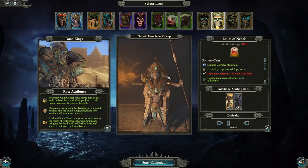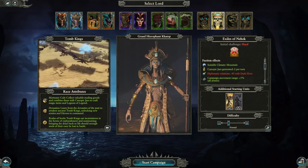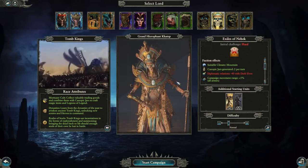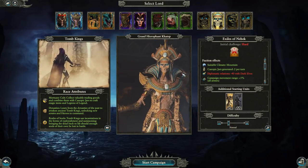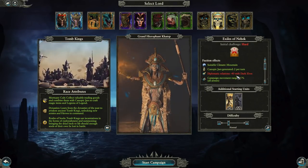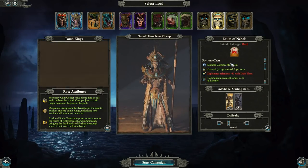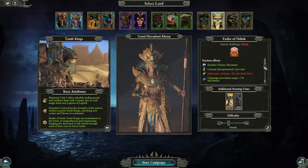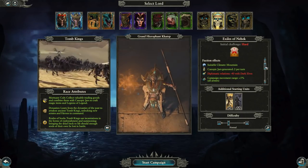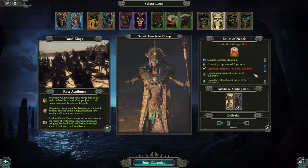Katep is not in Setra's good graces because Setra thought he was going to be reawakened to almost a paradise, and it certainly isn't that — a bit crumbly. So he's actually been banished and exiled as far as possible from Setra. He's up in the reaches of Naggaroth, biding his time, looking for elixirs of life to present to his king. He really doesn't like Dark Elves.